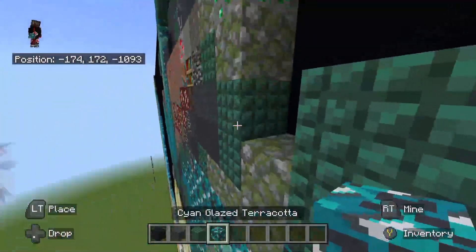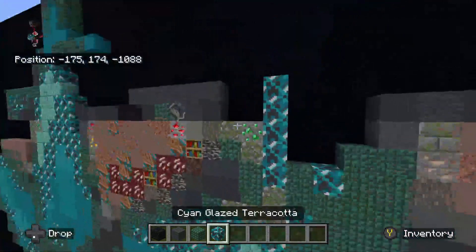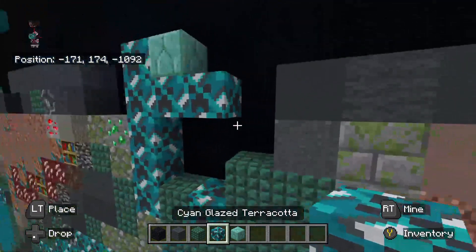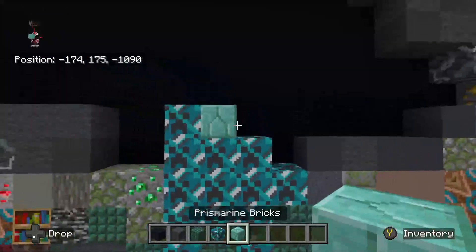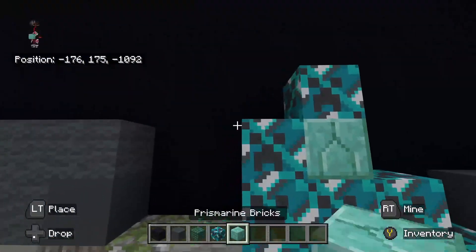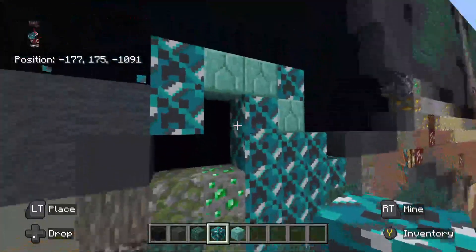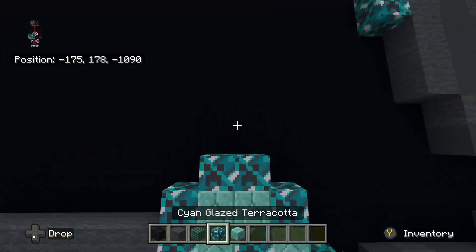On top of that mossy cobblestone, place cyan glazed terracotta going up five — one, two, three, four, five. To the right of the cyan glazed terracotta at the very top, place prismarine bricks — one at the top. Underneath the prismarine bricks, place cyan glazed terracotta going right — one, two. Then place a cyan glazed terracotta diagonally down-right from that right cyan glazed terracotta. Fill in this little gap with cyan glazed terracotta. On top of the prismarine bricks, place cyan glazed terracotta. To the left of that, place prismarine bricks to the left — one, two. Fill in the gap with prismarine bricks. On top of the two prismarine bricks up top, place one cyan glazed terracotta on top of both.